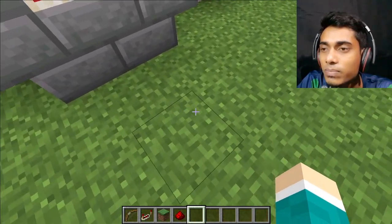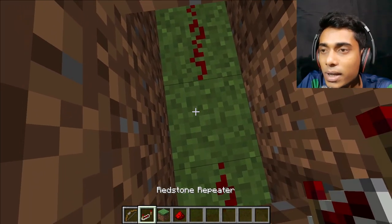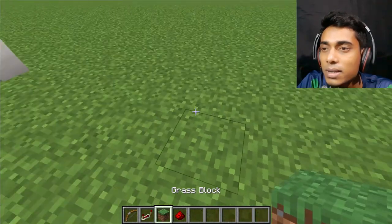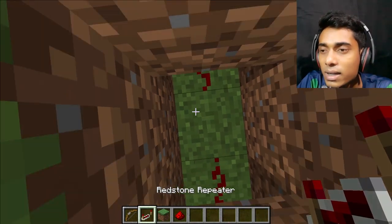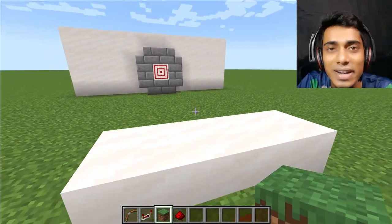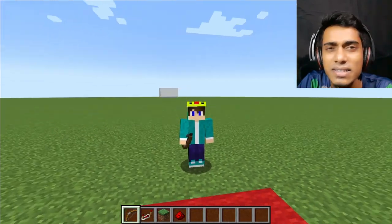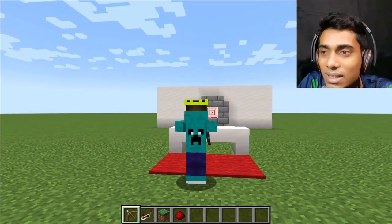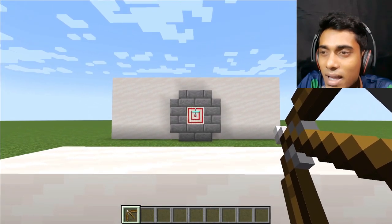Place carpet for a cooler look and it's done. Now place a redstone repeater over here, and cover it. I need another redstone repeater over here - place it and cover. We're ready to go! One, two - let's do it!